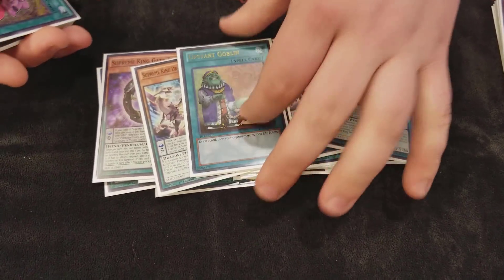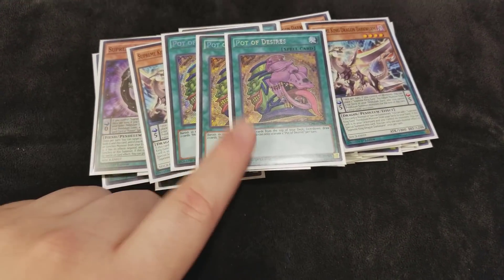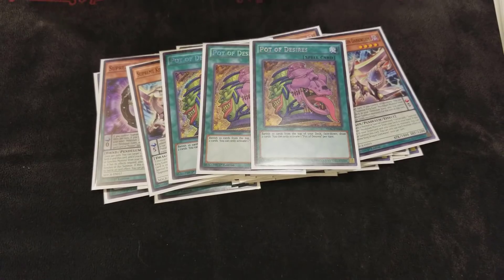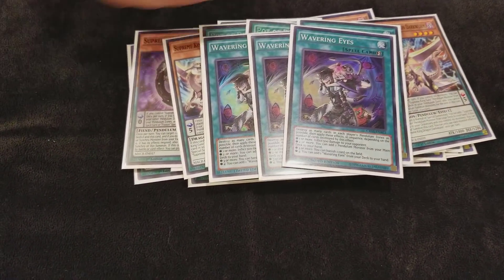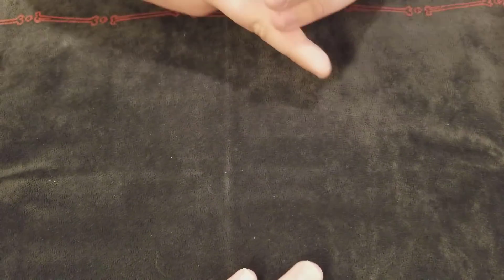I play one Upstart because I want to be the most consistent going-first deck I can be. I play three Desires because I want to draw and I need every plus. Three Wavering Eyes because I think the mirror will be prominent and it gets sided out against anything else, but in the mirror this card is nuts — it's just not great everywhere else.